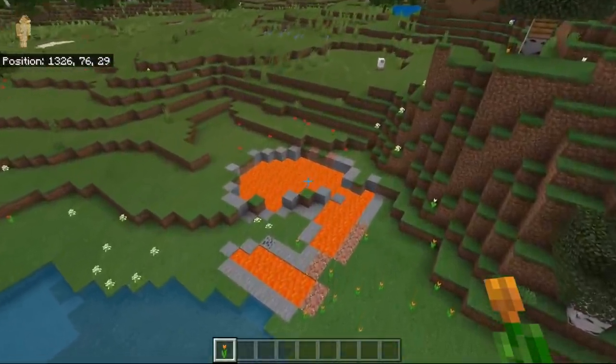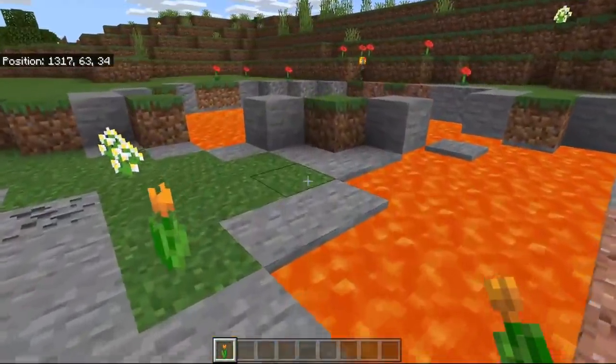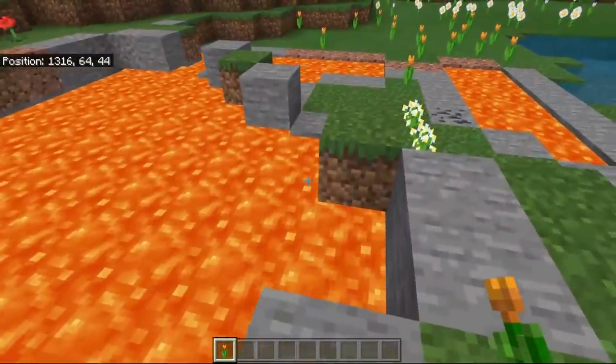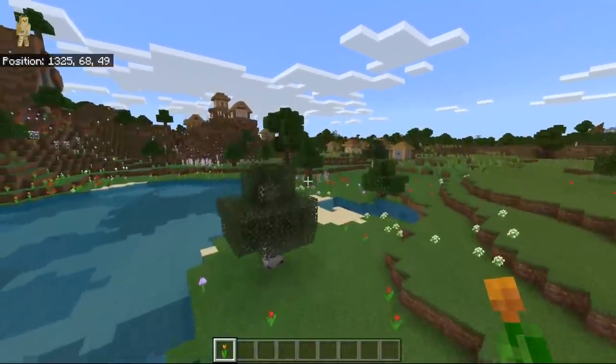It also has a giant lava pit over here, so useful for rushing to the nether. As we've clarified before, you only need three bits of fire and then you can go to the nether if you can find a surface lava pit, which is wonderful.